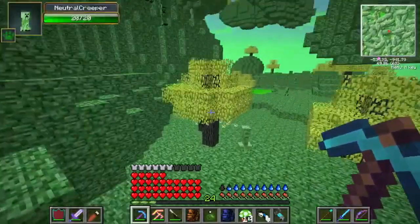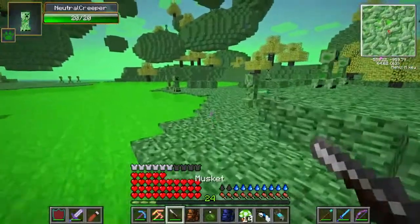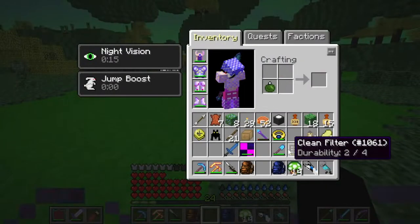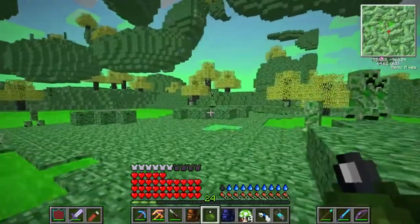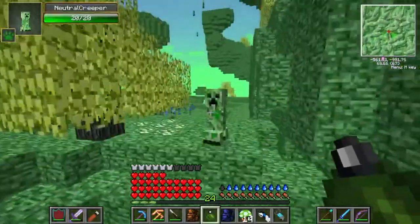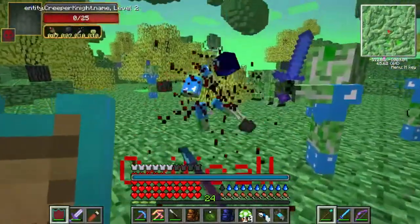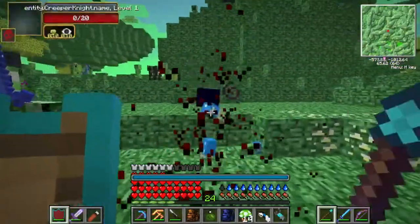I can't say exactly how resistant it is to TNT, but I think it would be the same because TNT and creeper explosions are about the same. Technically TNT is bigger than creepers, though charged creepers are bigger than that. But in terms of blast power they're about the same. I'm pretty sure anything you can break with TNT can also be broken by a creeper's explosion.